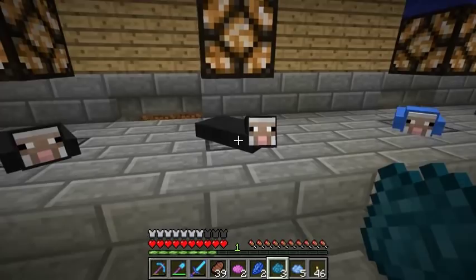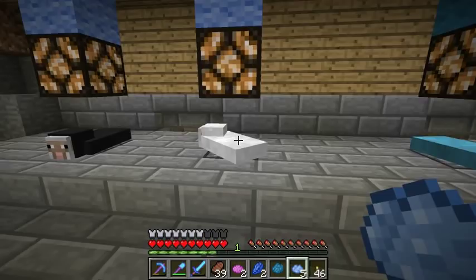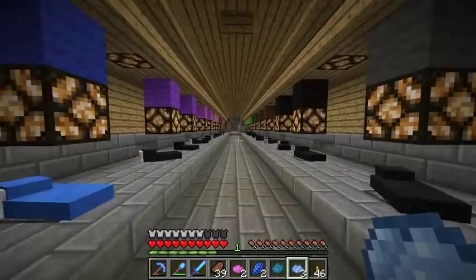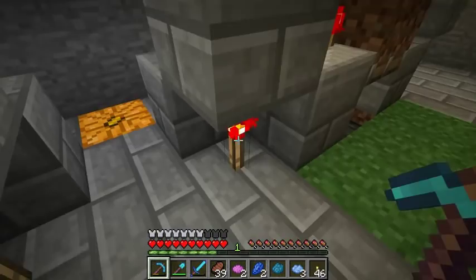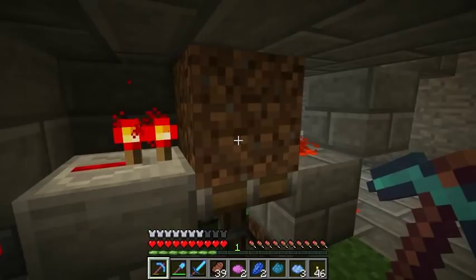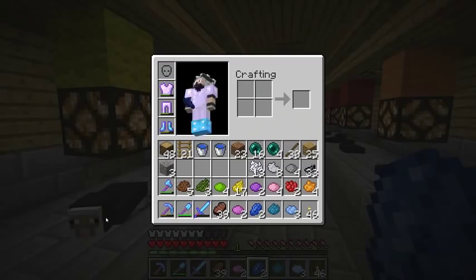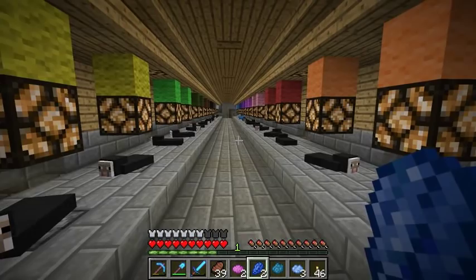The only way to reset it is to unpower that torch. We've got to send a pulse to this and that will reset it so they go back down. Then soil block gets grass block, sheep eats grass block, pops back up until we reset it again. That's the cycle. Anyway, I'll dye them. We've got maybe one or two more things we'll do today real quick and call it an end.